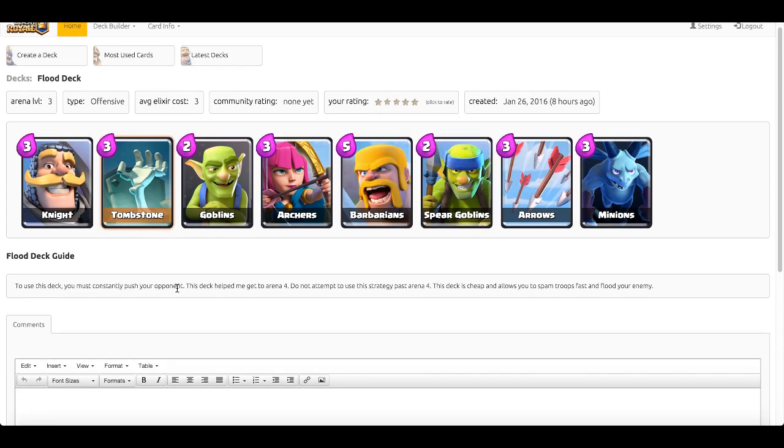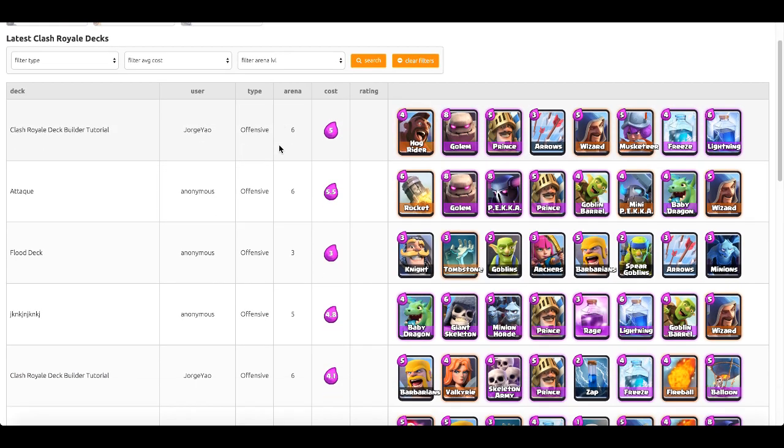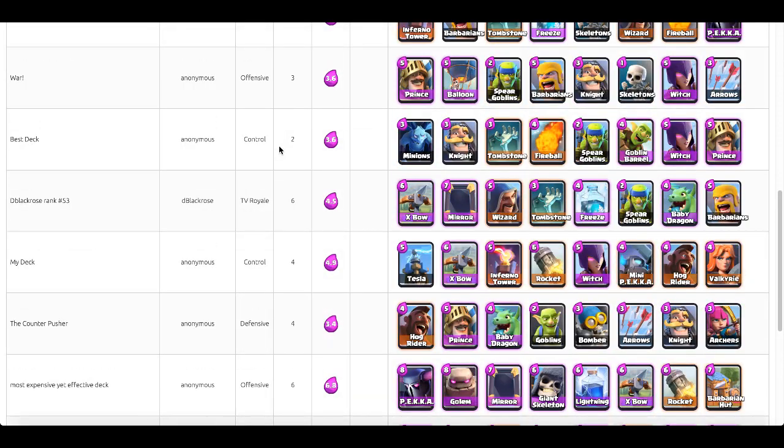To get those high ratings you need a strong description. Looking at some existing decks: one says 'to use this deck you must constantly push your opponent' — that's a decent start but needs elaboration. Another says 'this deck helped me get to arena 4, it's cheap and lets you spam troops fast.' That gives a basis but doesn't deep-dive into strategy, like specific combos — for example, saving your arrows for the enemy's Goblin Barrel. The more detail you put in, the better the deck presents itself and the higher rating you'll get.